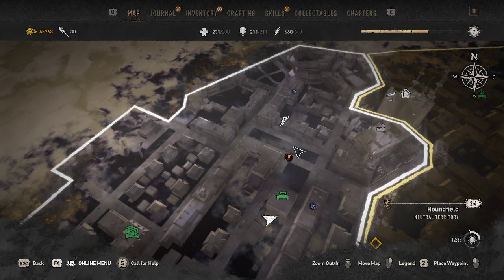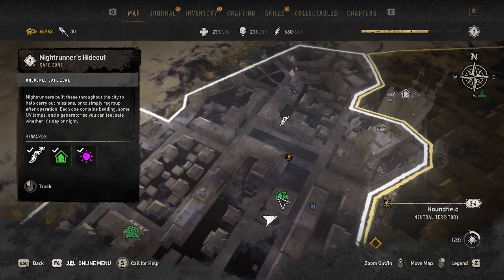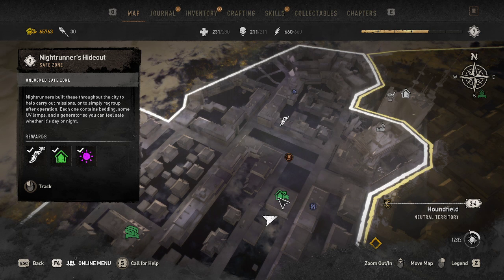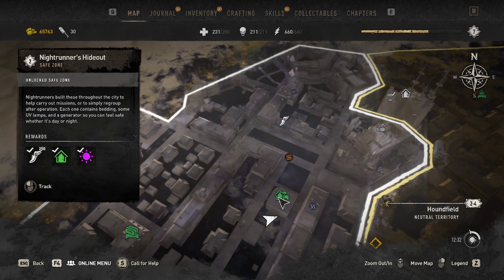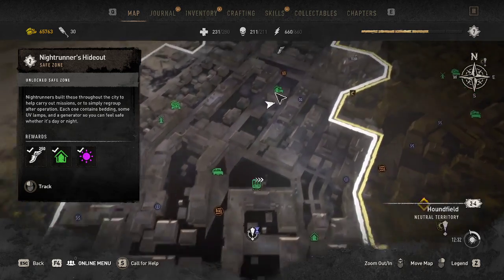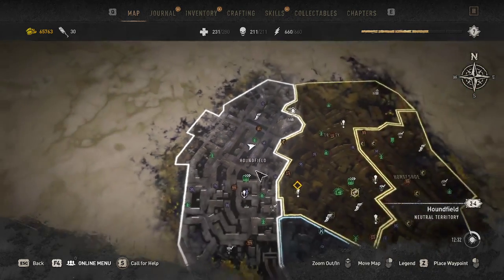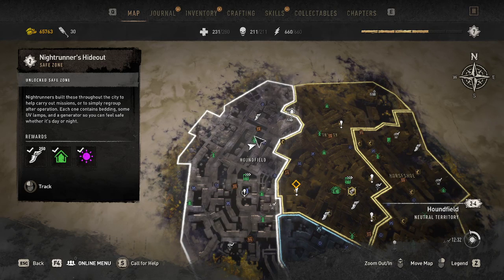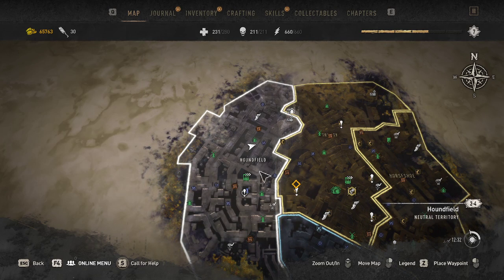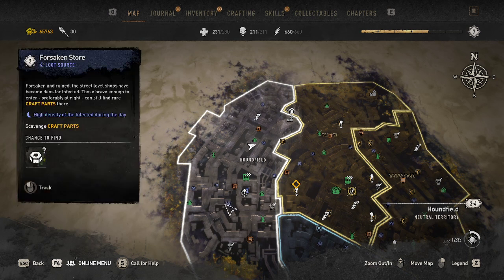Welcome back guys, we're going to be playing some more Dying Light 2 and we're going to be teaching you how to get to this Night Runners Hideout — it's marked number two, and we're going to be calling this number one because this is where I am on the map. We're in the Hound Fields right now, and we're going to be teaching you how to get up to this one.